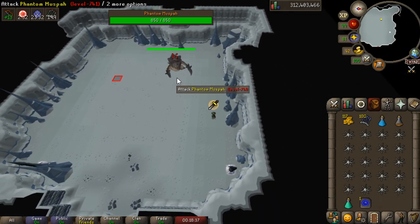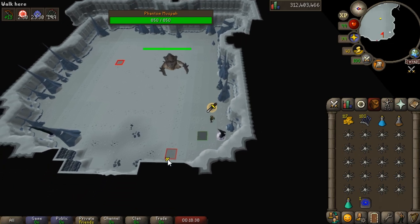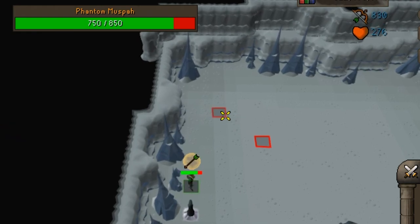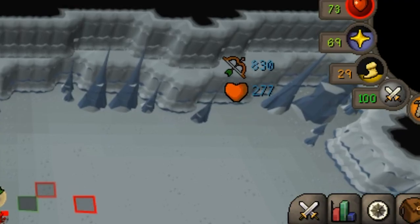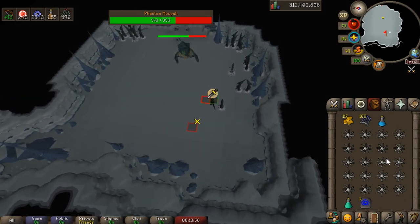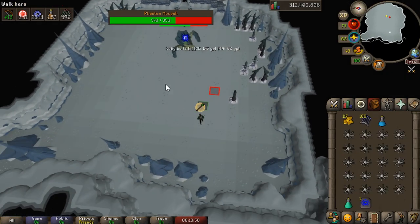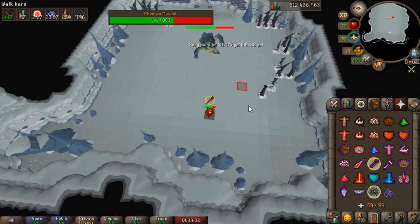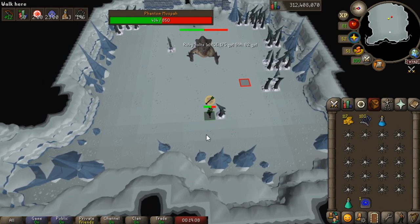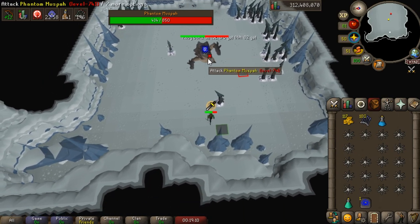The great thing about this boss is you don't really take that much damage. Oh my god, our bolts just activated three times in a row — look how much HP that just took off! That was definitely pretty lucky, but that illustrates how good these bolts can be. We're in very basic gear and we're still getting a decent amount of activations and a decent amount of hits.